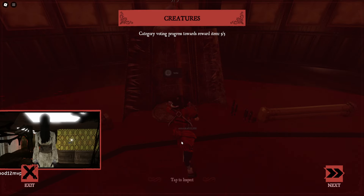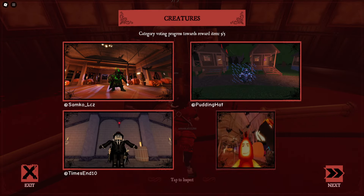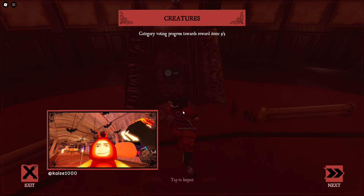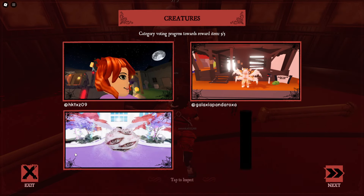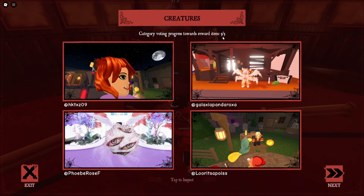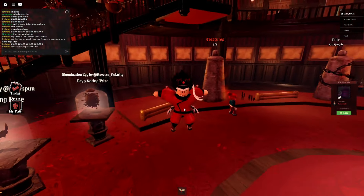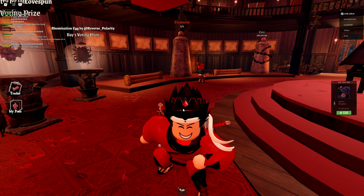Look at this — this guy is rocking the full Overseer circuit, it looks crazy. When you do this five times, you'll see at the top of your screen that you're done with it. That's all you gotta do in this event. Like and subscribe, and watch my other videos.